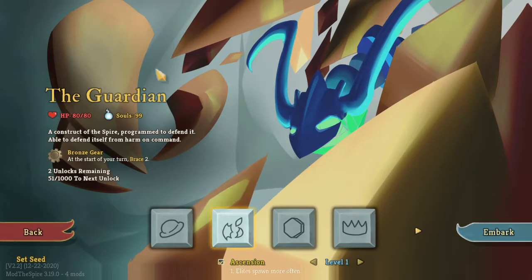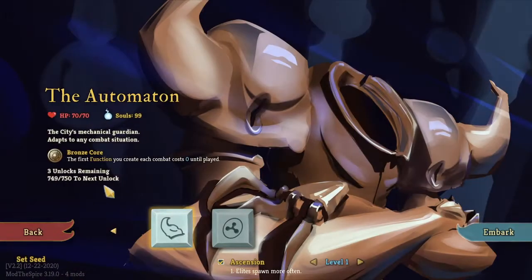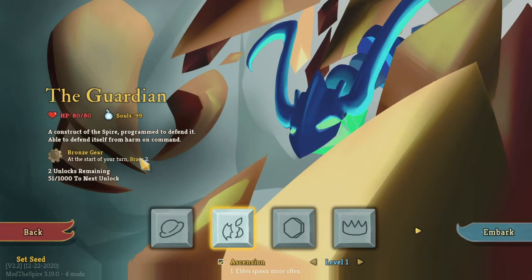This time we're doing the Guardian. He had some of his mechanics reworked, and I think in one of the patches around the time they put out the Automaton, or right after, because Brace is new. Bronze gear at the start of your turn gives Brace 2. It used to look different - like a controller with two levers. So that was changed and we need to see how it's different going in.